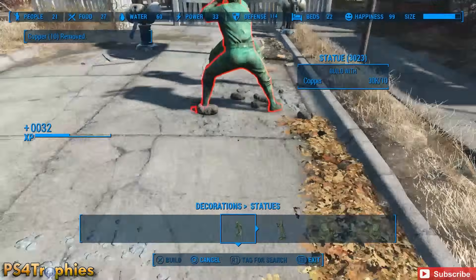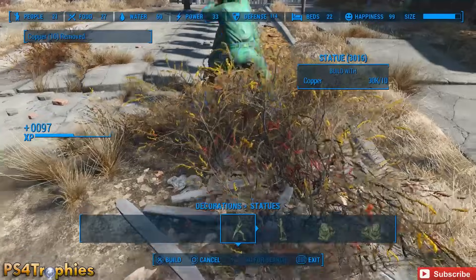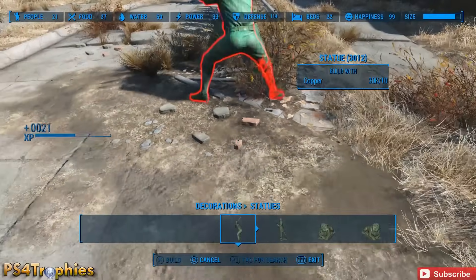What we're going to do is keep building these statues until the size of our settlement is maxed out. You can see the size indicator in the top right corner when you're in build mode. Just keep building and you'll get 32 experience points for each one you build.